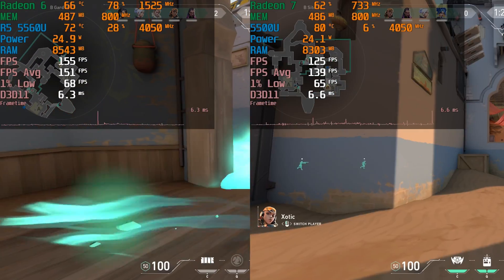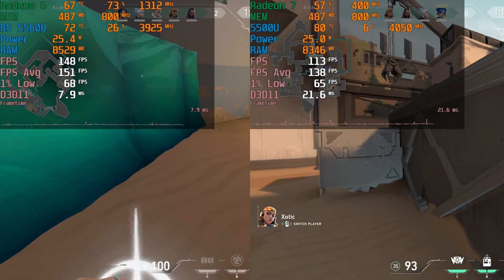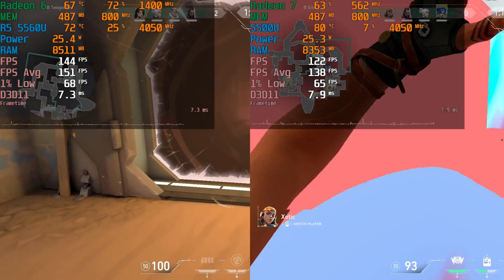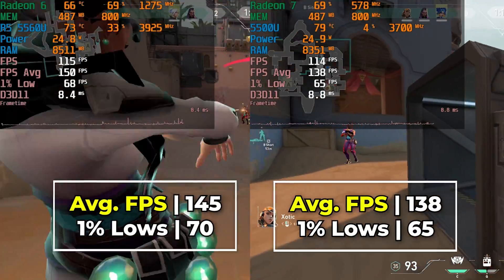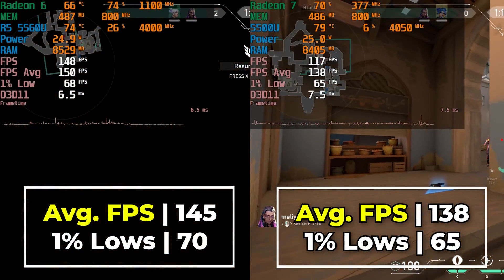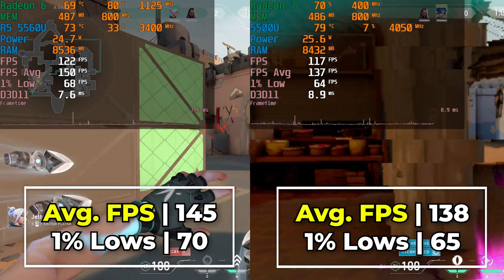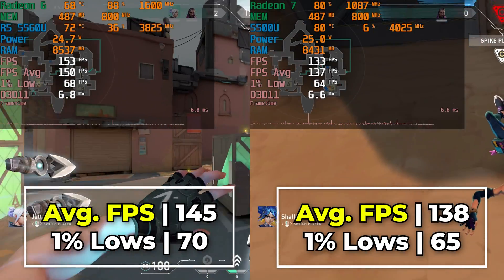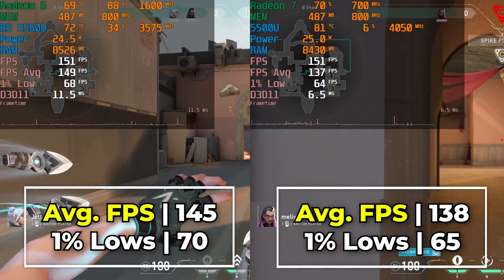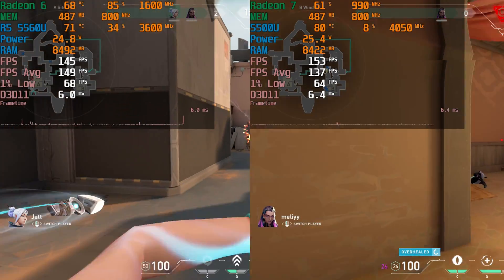Which is why the results by the end of this specific map ended up being very, very close to each other, to the point where you realistically could not say there was a ginormous difference between the two. The final average was 145 FPS on the 5560U versus 138 on the 5500U, and our 1% lows only have a 5 FPS difference — both more than comfortably above 60.